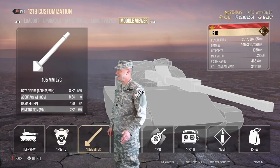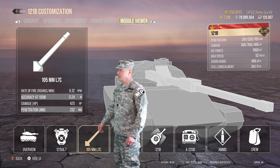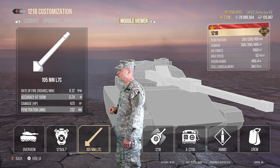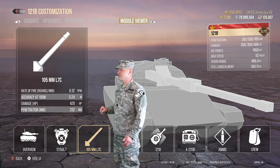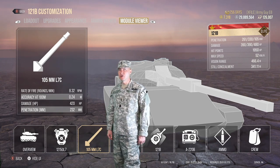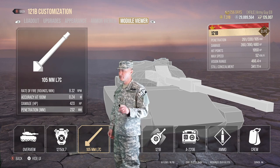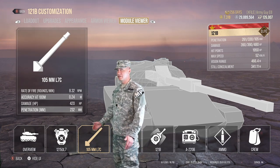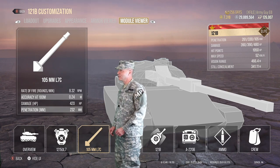Speed: you're going to go 52 kilometers an hour. The gun is a 105-millimeter Lima 7 Charlie. Right off the assembly line you'll have a 6.7 rounds-per-minute rate of fire — ours is at 8.3 with a nine-skill commander and our equipment. Accuracy starts at 0.33; ours is at 0.24, which is a very accurate tier 10 gun.